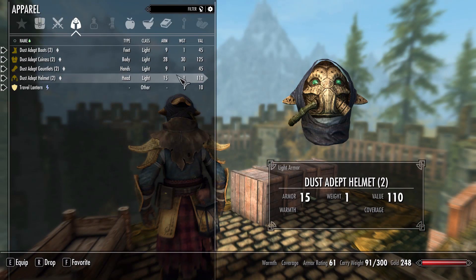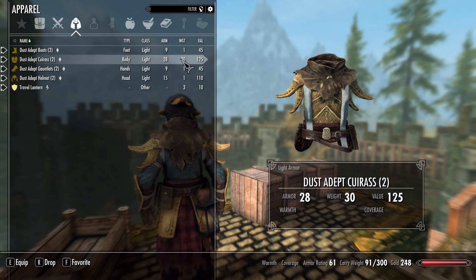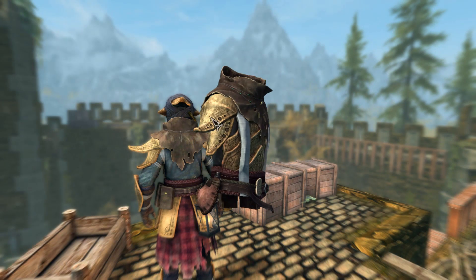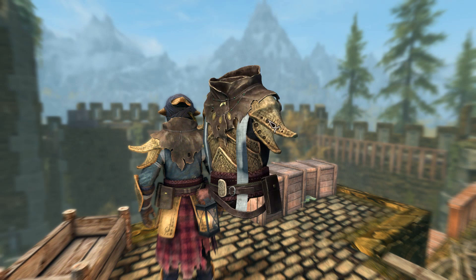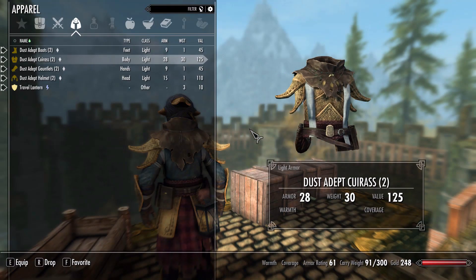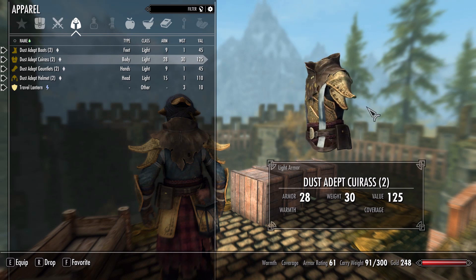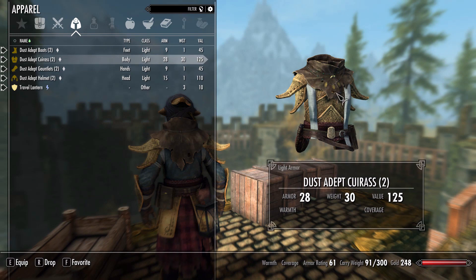All in all, not that bad for light armor. For the weights — again being light armor — the vast majority of it is pretty easy, with the boots, gauntlets, and helmet all taking up just 1 weight, with only the cuirass being somewhat heavy, weighing in at 30. Not exactly ideal perhaps, but honestly not too bad either. For how these things look, they are well worth the 30 weight on the chest plate. The vast majority of the detail, as with most suits of armor in this game, is all in the cuirass piece.